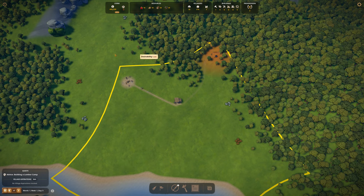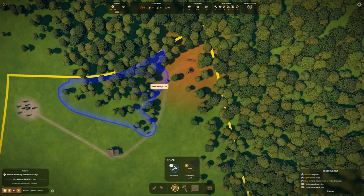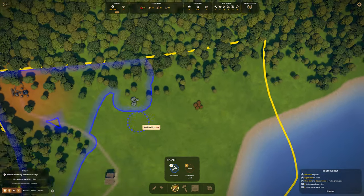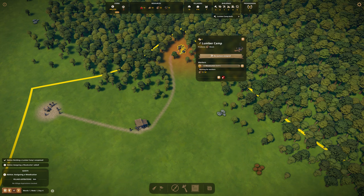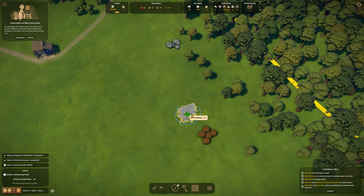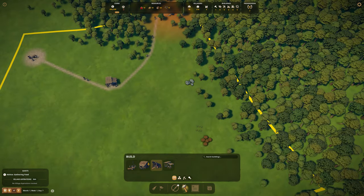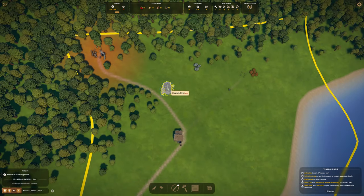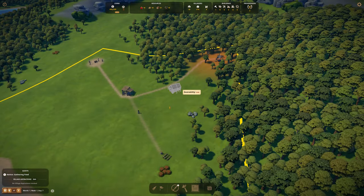Of course we need to place the extraction area for trees for this lumber camp - I want it like that. I'm going to do the same for stones and for the berries because I don't want to forget later on. We have this built - three workers instantly, no thinking about it. Then we need a gathering hut that will go right next to the berries. Then the forester camp - I'm going to put it down just for the looks but not press the build button yet, so I won't forget about it in the future.